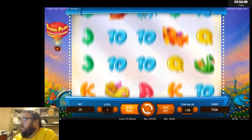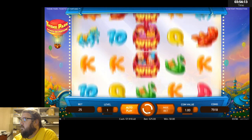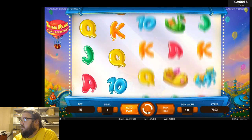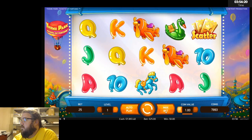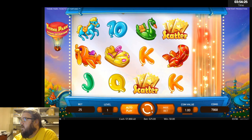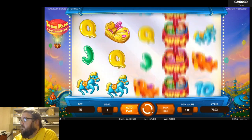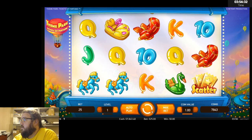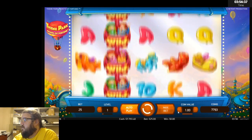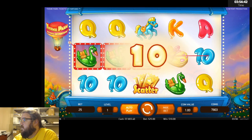Dollar denomination's not working out, we'll just drop back down. Just two scatters — they're showing up, that's what matters, but it just plops there to tease us. Some swans, ten dollars.